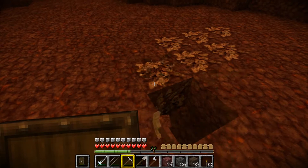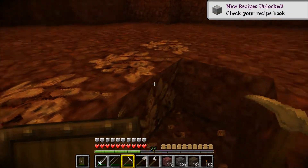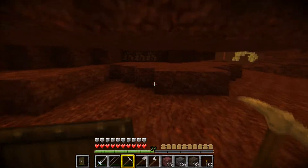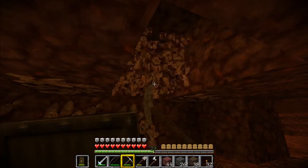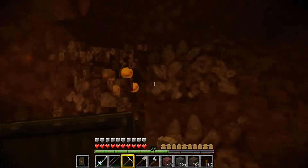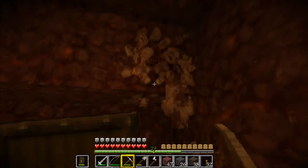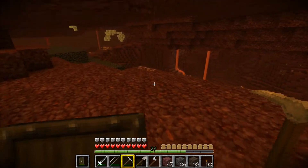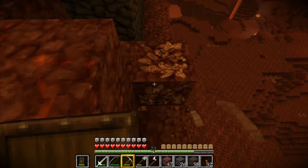So this is quartz. Oh damn, we can definitely get some experience points with the old quartz too, so that'll be good. Let's grab some here. The lava travels — in Better Than Wolves the lava travels a lot quicker. Actually no, I think that's for vanilla also. Doesn't lava travel faster in the nether than in the overworld?